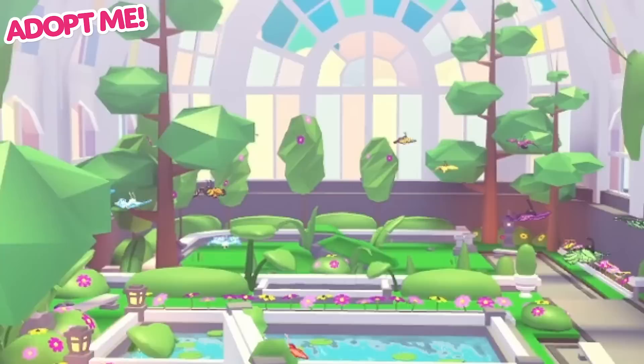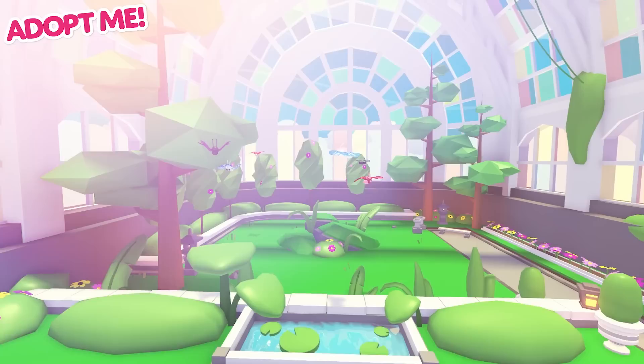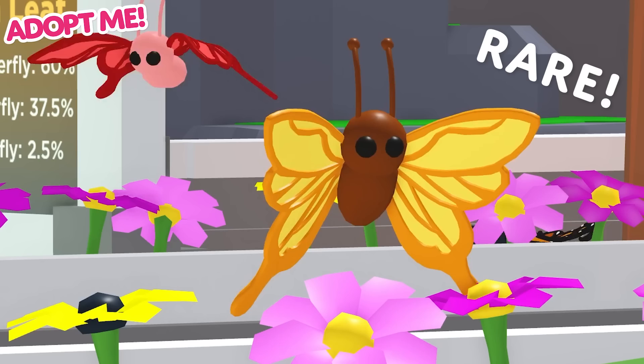Welcome to the Butterfly Sanctuary. Inside the sanctuary you will find six beautiful butterflies. You can tame these wild butterflies using the leaf for $8.99 or the golden leaf for $19.99 Robux.